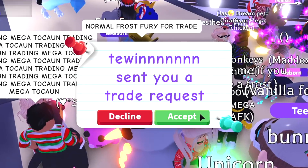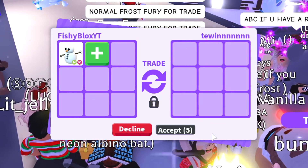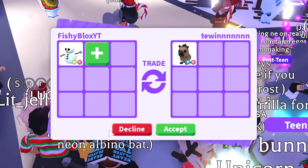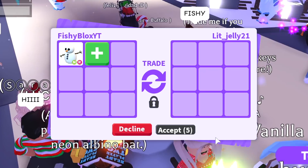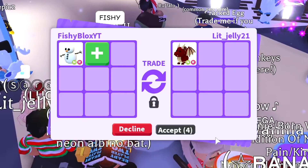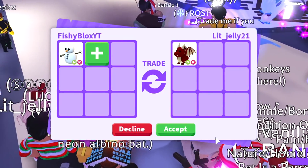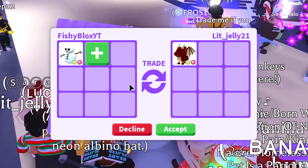We already have the first offer for the neon snowman from a new trader. We got a fly ride hyena — it's a pretty cool pet but I don't think I would do it just for the neon snowman. Next up, lit jelly 21 is offering a neon ride dragon. It's a really cool pet but I'm trying to get something rare that's not in game anymore. I have to decline.